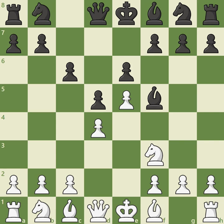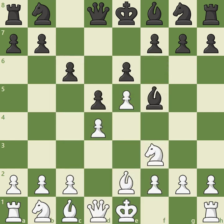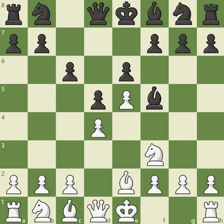A popular choice for White is to continue with bishop e2. This modest-looking move is known as the Short Variation, named after Grandmaster Nigel Short. Although this may not look like a particularly ambitious choice, Black should not underestimate this variation, as several creative attacking grandmasters have played this system as White. One option to consider is knight d7, preparing the thematic pawn break c5. But Black may also decide to immediately play c5, striking in the center, adding pressure against d4, and preparing to activate the knight with knight c6.